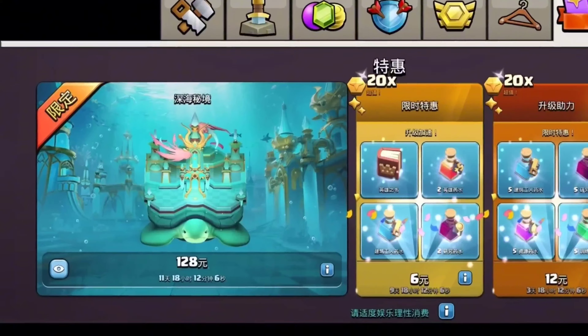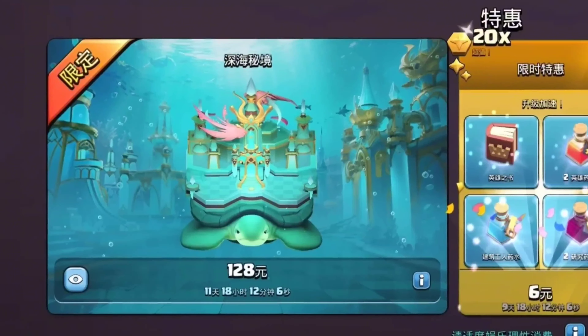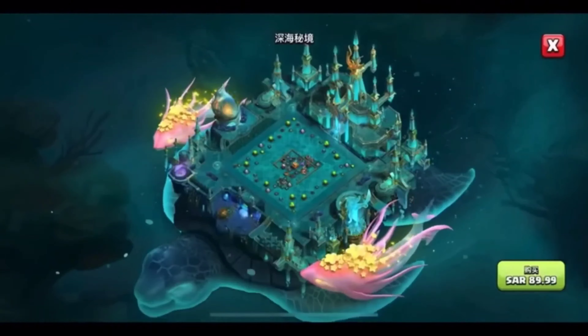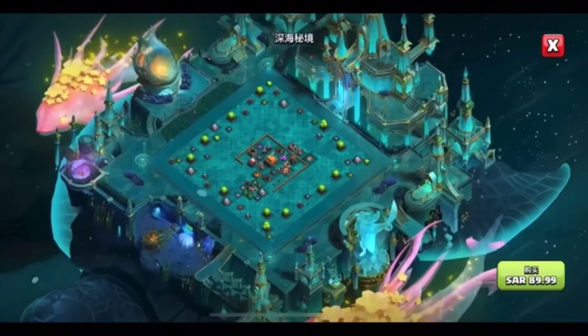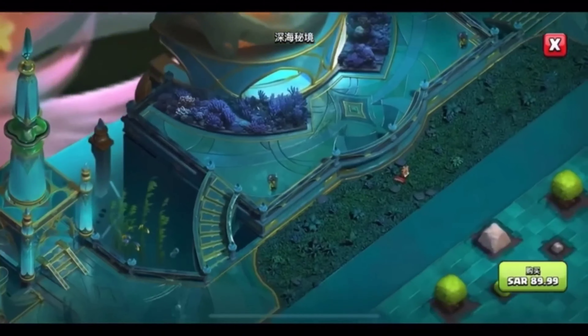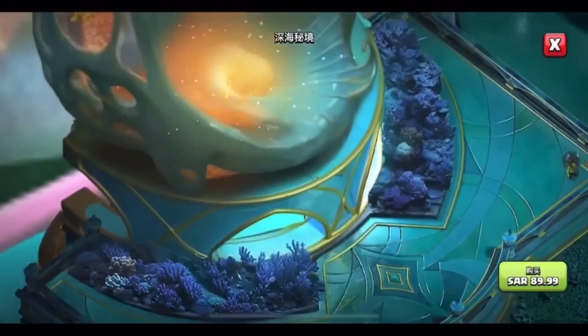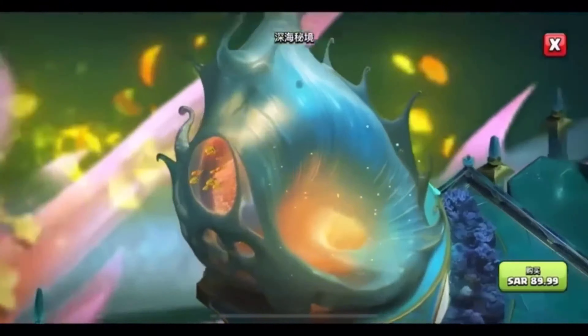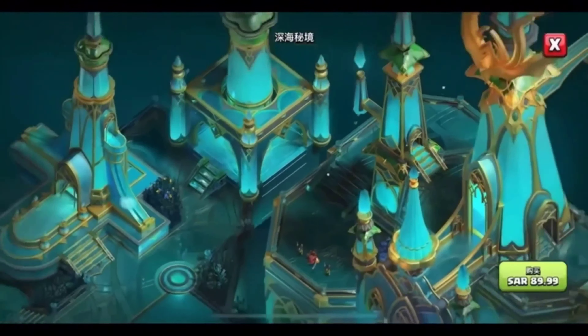Now it's time to look at the Chinese sceneries. The first scenery is this underwater sea turtle scenery, and it's one of the coolest sceneries Clash of Clans has ever made. I am so jealous this is not in our Clash of Clans. I hardly ever buy sceneries in Clash, and if this came to our version I would literally buy it. The color scheme is blue and gold, and it looks really nice.